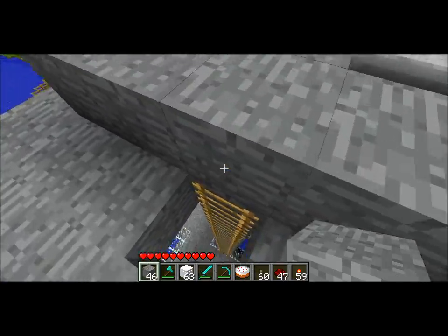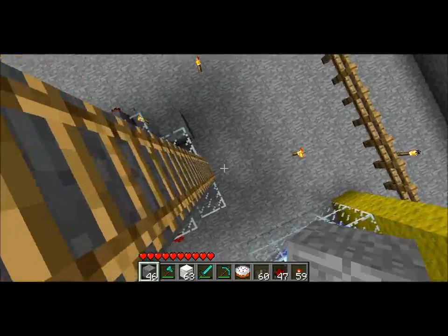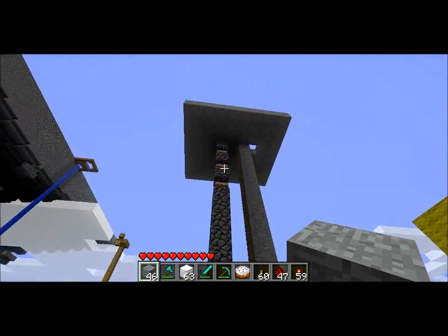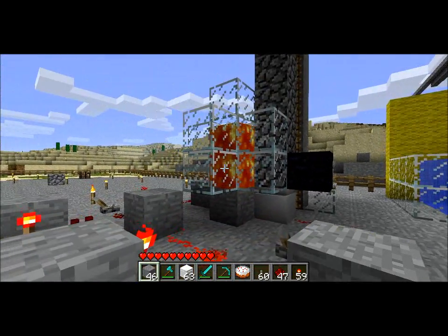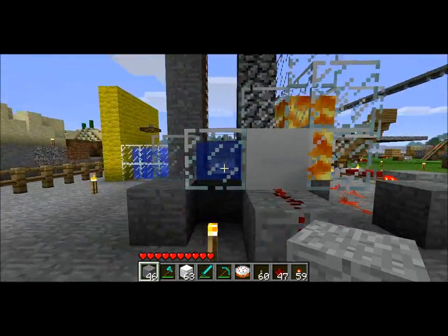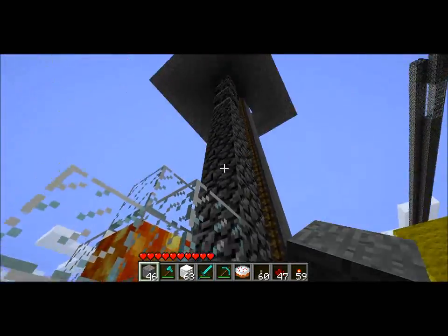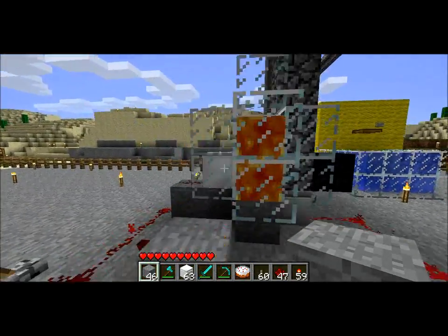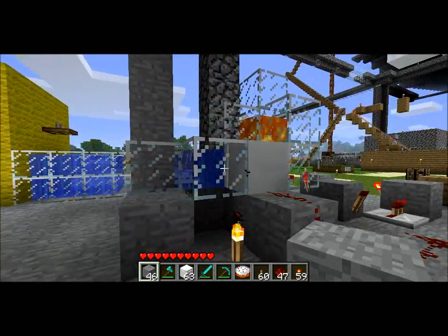I can show you underneath how it works and where the reserved cakes are. So you can see I have the cakes in a column along with the cobblestone. Over here I have a cobblestone generator — it's got the lava and the water. And I have two pistons: one pushes the column up with the cakes in it, and the other pushes the newly formed cobblestone from the cobblestone generator into that column.